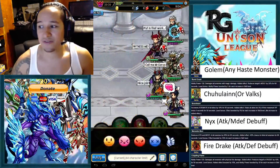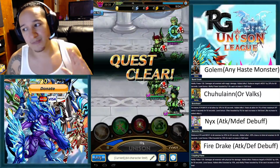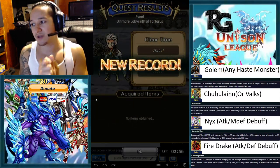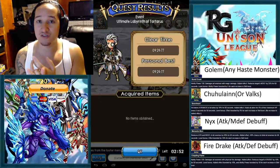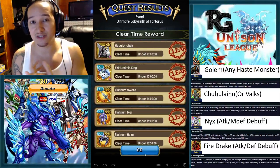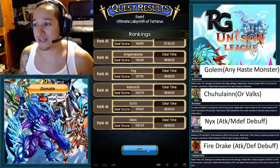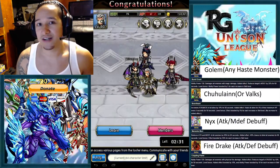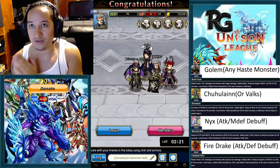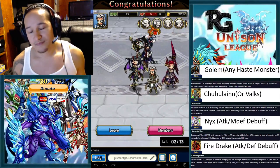That's how you do a run — we did mess up on the wolf part so it wasn't a perfectly smooth run, but we still got it done. It's actually an easy way to do it if you have these minimal base monsters: any haste monster, preferably a golem or a dinosaur, and you can also use an egg; a Choo-Choo which is really easy to get, or a Valkyrie; and Nyx, which is the event monster that pretty much almost everyone has — or if you don't have Nyx, you can do a Fire Drake. This won't get you to the top of the rankings, but it'll get you the Hekka monster, and it's really good for Lancers since it involves attack and magic defense debuffs.